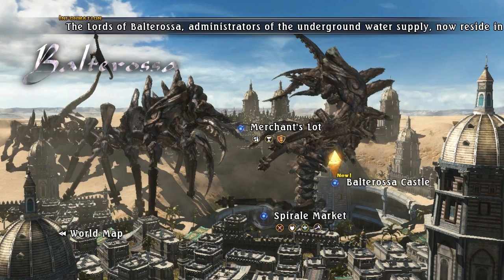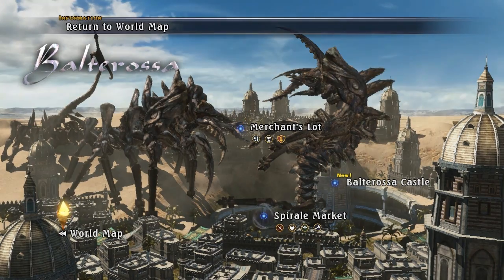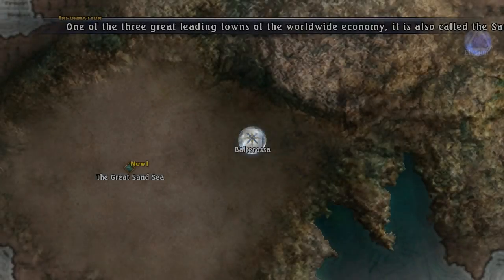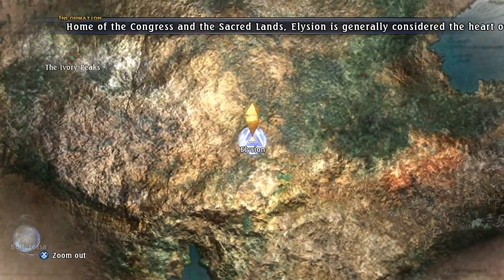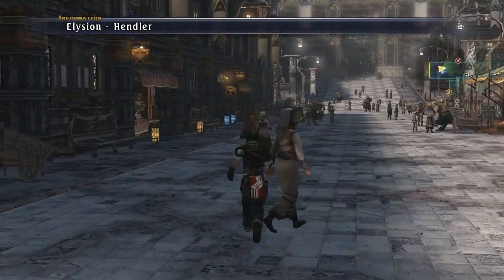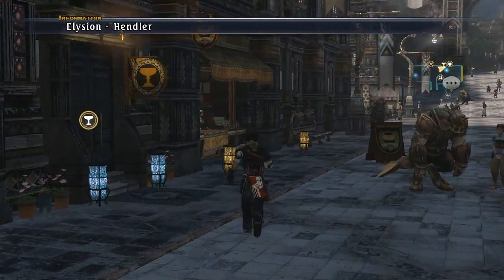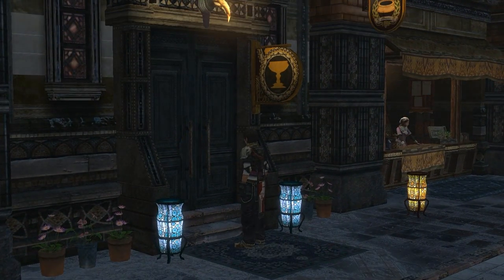If we go to the castle, I think there's a quest for us, but that's not really too important right now. Actually, something that I can do — I can be a little cheap. Go to Illusion, go here, and if we go to the pub there's a quest that requires us to go to Beltharossa. That's all it requires. It does say to go through a certain area, but I don't think we need to.